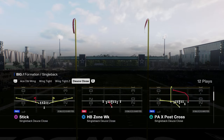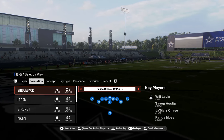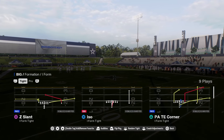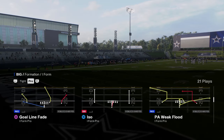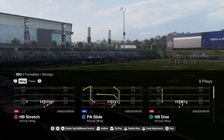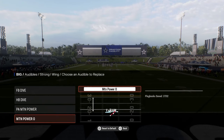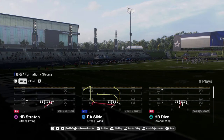Even the deuce close is kind of the standard formation you need in the red zone. It has I tight, which is also a good red zone formation. It has 26 duo power O, which is really good. It doesn't have a stretch in that set, but all in all this is a good little formation. Strong close, strong wing. This strong wing has a fullback dive in it, which is really valuable, along with a power O outside type run, and then you can come out in the stretch.